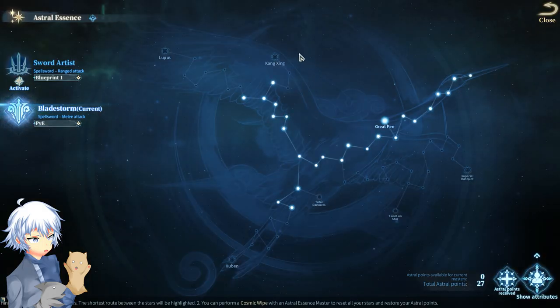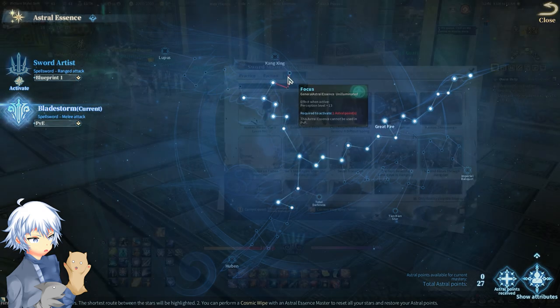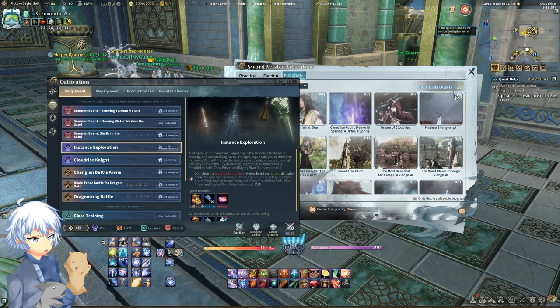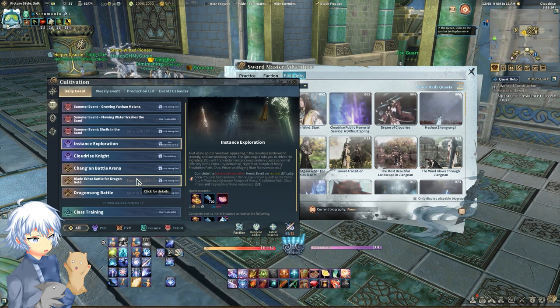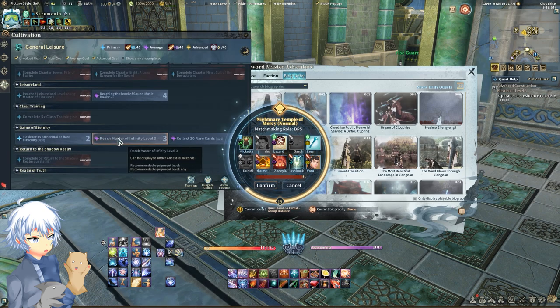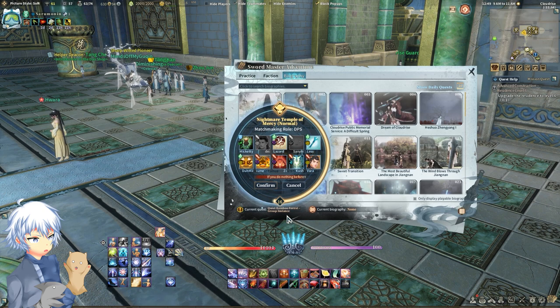By now you should know what Astral Essences are — this is something you can freely reset at your class area and set up however you want. These are, for lack of a better word, passives that you can add to your character, whether it's focusing on haste, mastery, perception, or whatever the case. If you don't like one particular setup, you can reset it in your class area and do another one. Your biographies is something you should know already — go to Ctrl+L, go to biographies, and click on the daily quest one. This is what's needed for the weekly Daoist approach quest. It's recommended to complete these as you will receive Astral Essence XP, which is needed to get Astral Essence points to put into your Astral Essences.